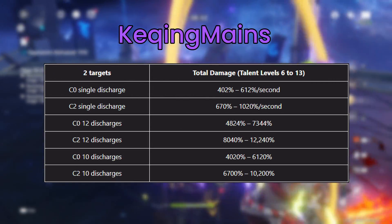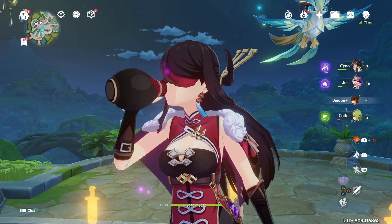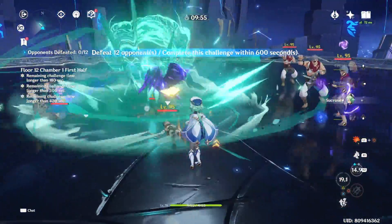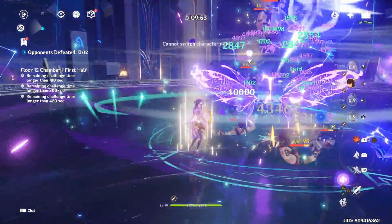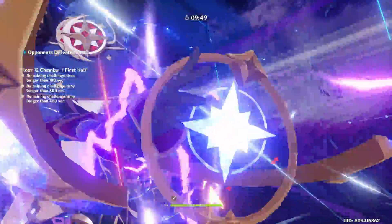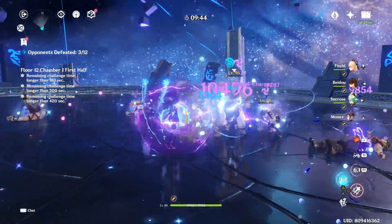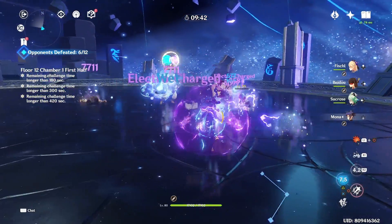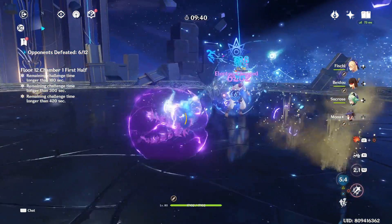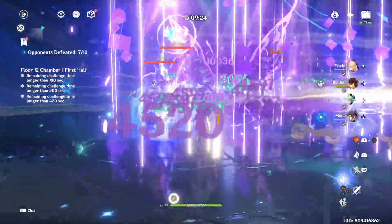Moving on to advanced sections: due to Beidou's burst taking advantage of her jumps, she is very strong in AOE situations. As long as enemies are close to each other — they don't have to be grouped — the jumps still activate and deal damage to basically the whole group. This is why Beidou's burst is very good and often better than Fischl and Xingqiu in AOE situations.